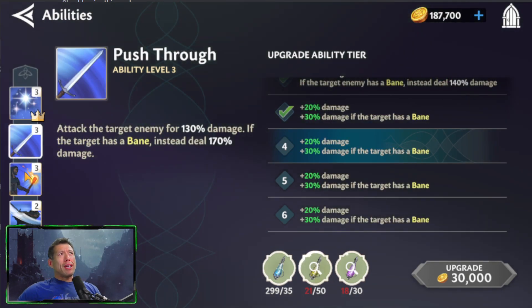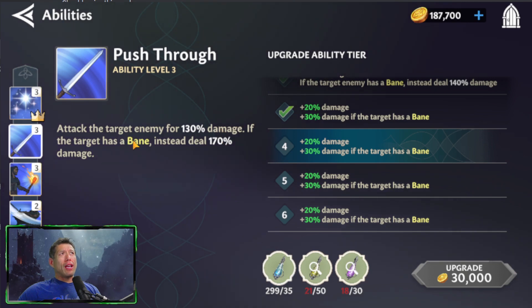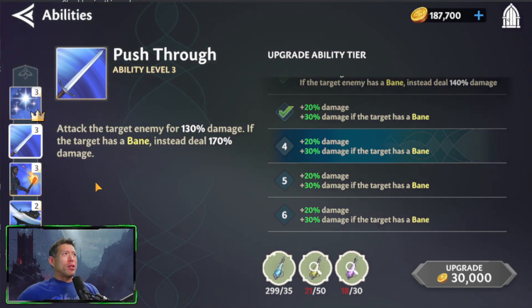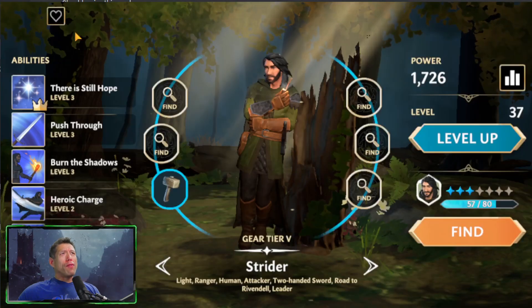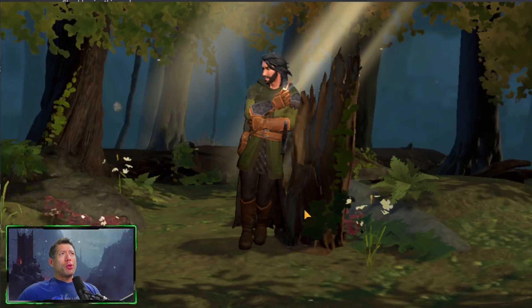If we take a look at Strider's abilities, he has a decent basic, and if the target has Bane — which are negative effects on enemies — he does a little more damage. He has a burning effect and a big AoE attack. So he's a very good initial hero.